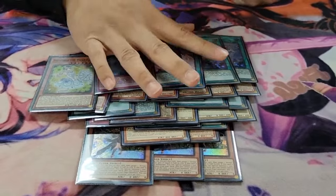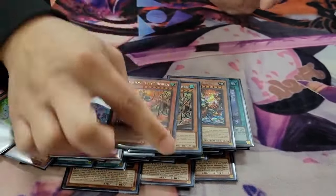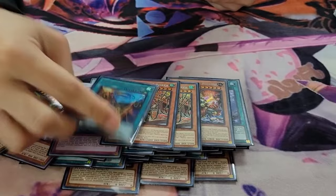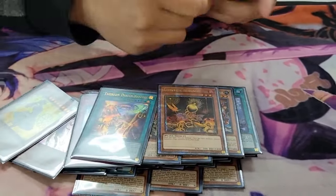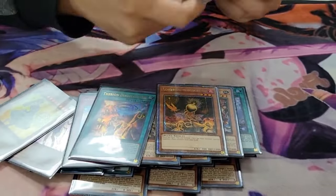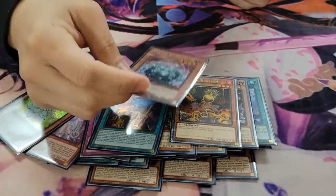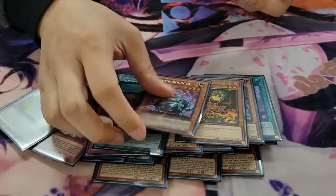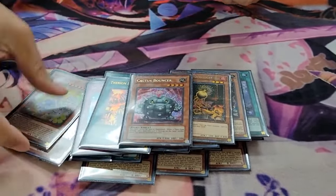Going into the Therions: Regulus, two Lily Borea, one Therion Disc Colosseum. One Lonefire Blossom because it can be part of the combo. Cactus Bouncer — just because it's a regional and I wanted to lock people going first. Oddly enough, it never came out except for one match, and it won me a game.